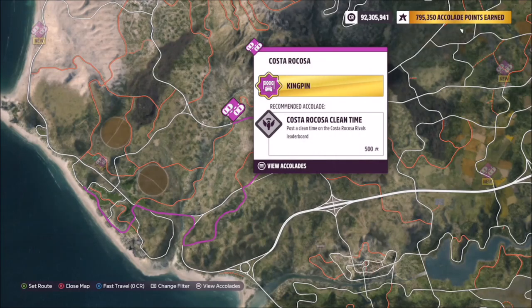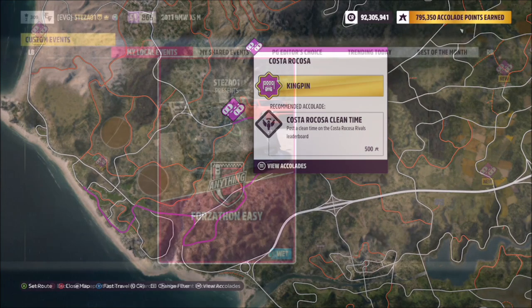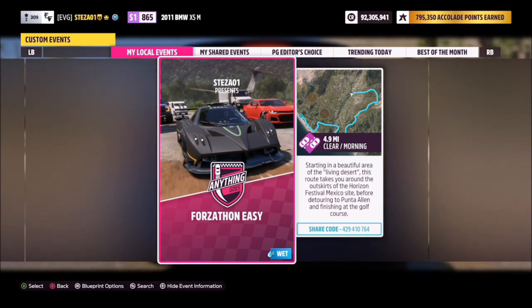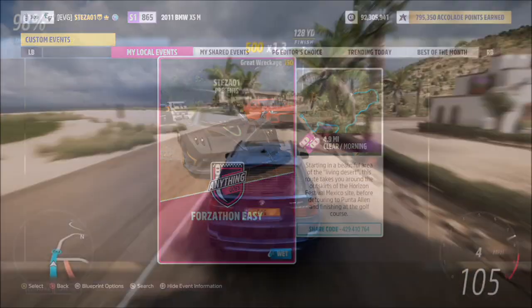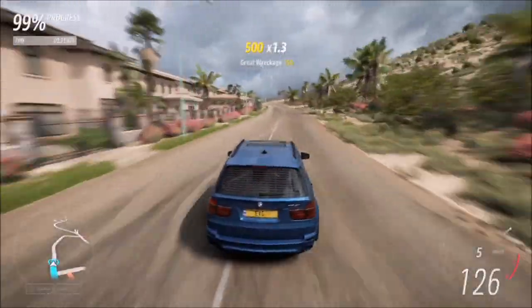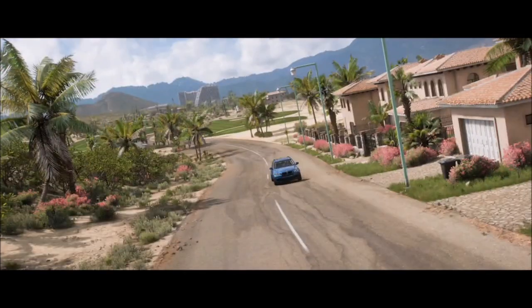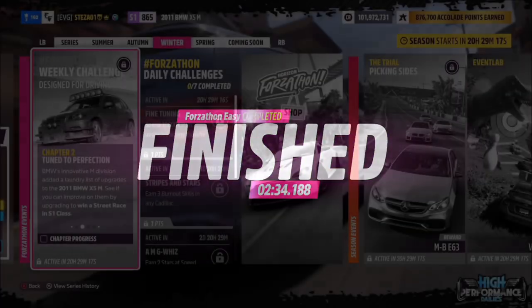For the street race, I went to Costa Rikosa street race. I have a blueprint created for you guys to use — it's called Forzathon Easy, and the share code is on your screen. You can hit the search button and type that in to bring up this race. It's the normal race but with no AI driver tires, so you are guaranteed a win no matter how fast you drive. It's a nice easy first challenge.